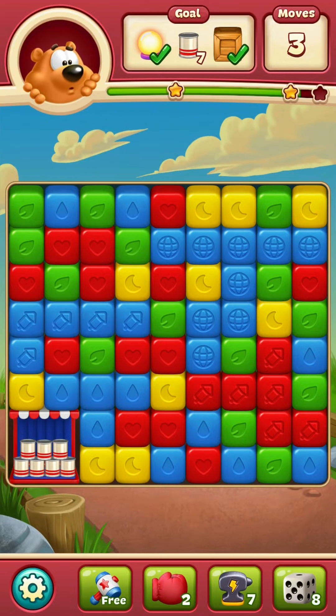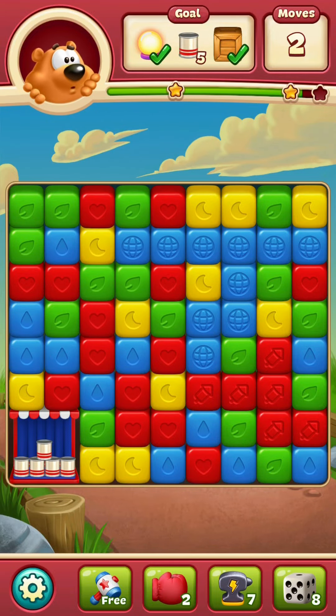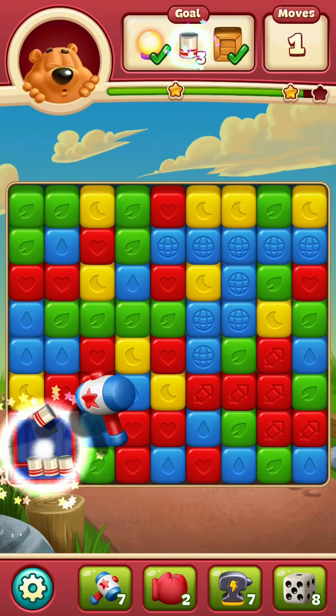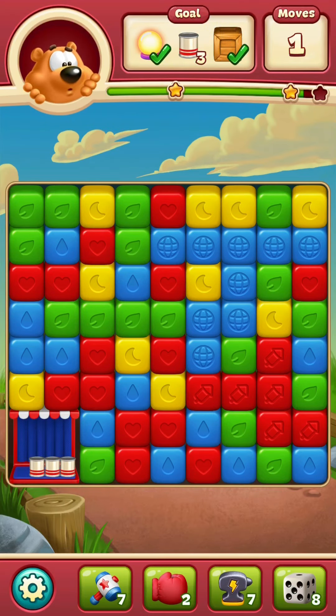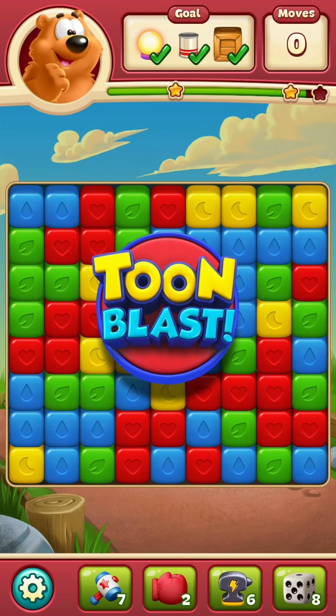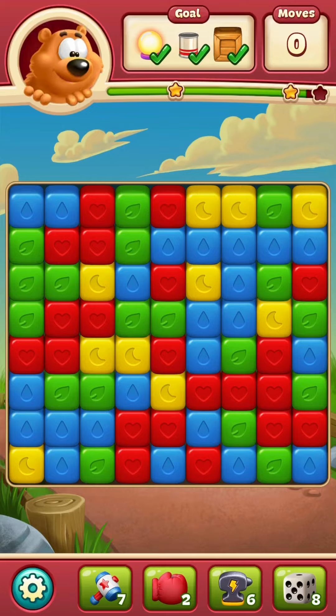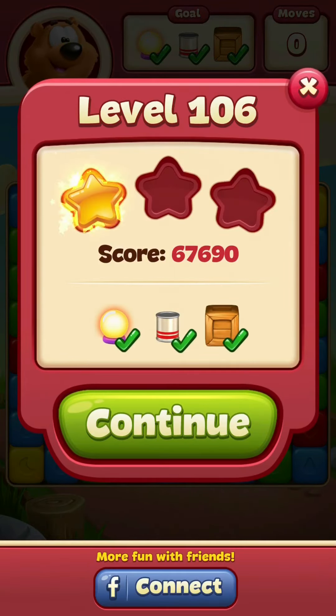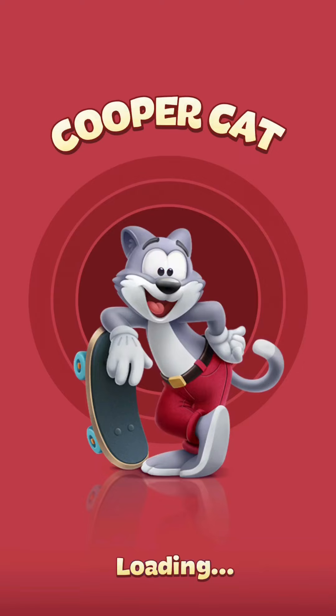I have seven cans left and three moves. Two moves. One move. Free hammer — it's coming in handy. But I still have three cans left. I'm going to use some bonuses for this one. Don't want to lose that crown. Did it. I don't like using three bonuses when I can save them sometimes. I did get two stars, though, and moving on.